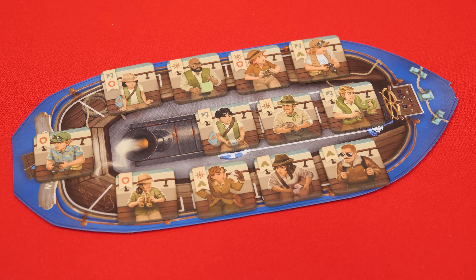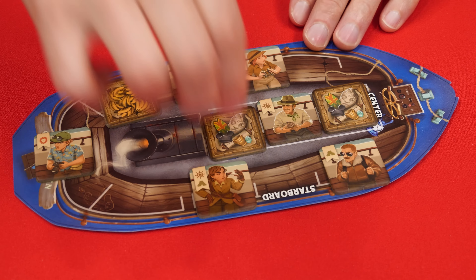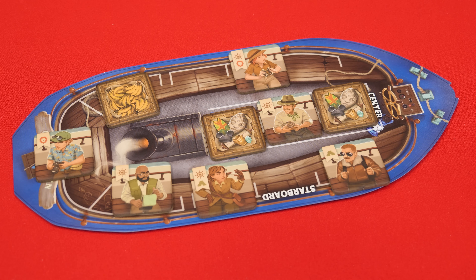On your turn you'll perform five steps, starting with rearranging your load. At the start of the game your boat will be full, but later you may have fewer passengers, some cargo, and several empty spaces. Only one passenger or cargo token may go in each space, but you can arrange them any way you like before continuing. Things may affect items on your boat, but anything in the center tends to be safest.